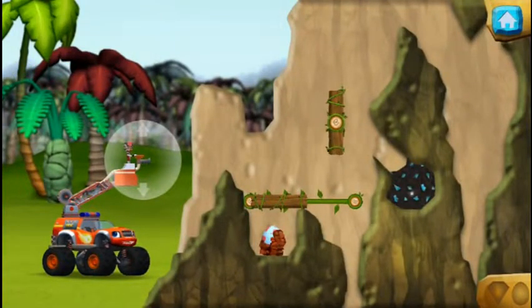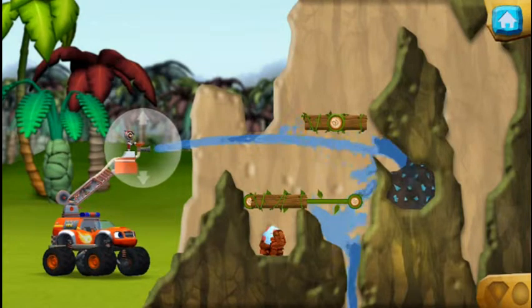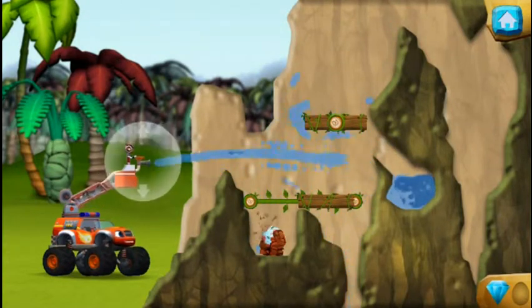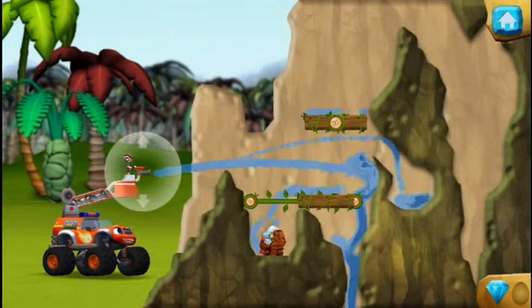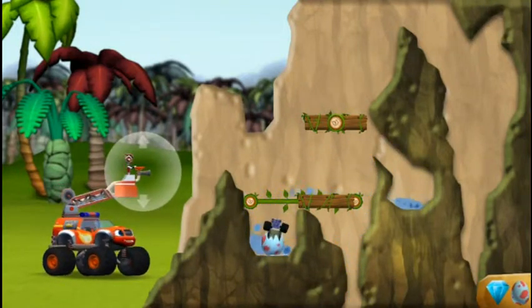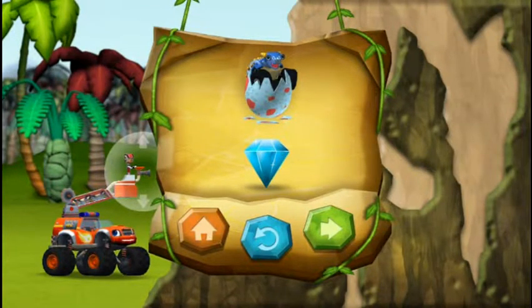Move this wall with your finger to make a path for the water. You found the prehistoric gem. Come on, baby dino. We're heading home. You rescued one baby dino and you found a hidden prehistoric gem.